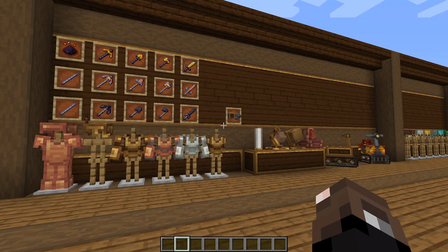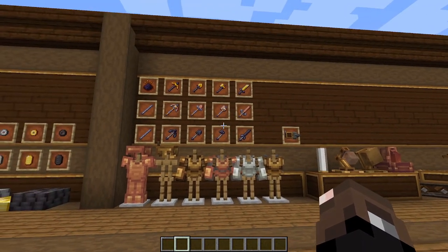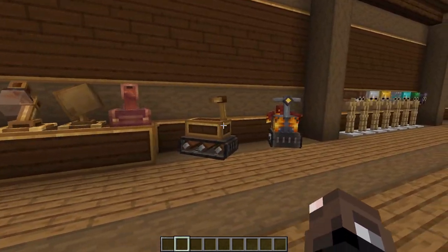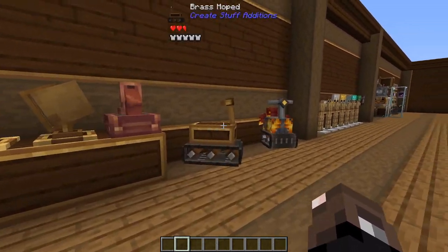This next mod I'm going to go over is Create Stuff Editions by Fruity2. This mod adds three different tool sets, a whole bunch of armor, portable drills, some decoration pieces, and two little mopeds.